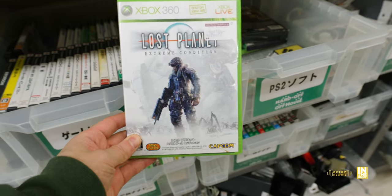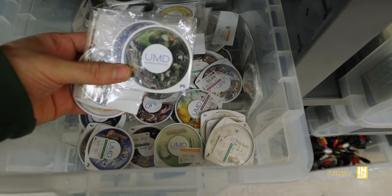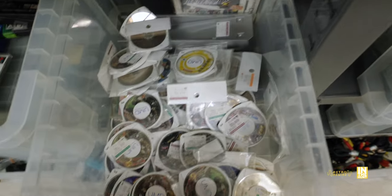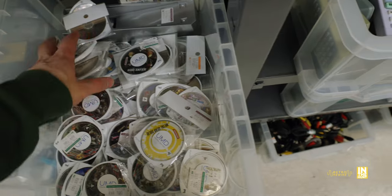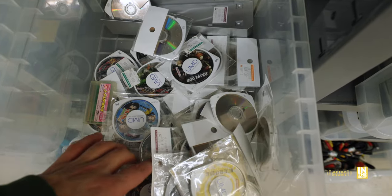Look what we have here - Lost Planet for 100 yen. Then we have loose PSP UMD discs. I love to just dive into these because you never know what you'll find. We have Peace Walker here for 110 yen, which is less than a dollar.